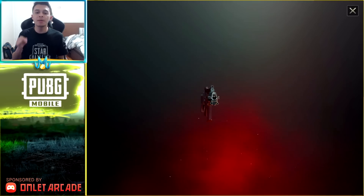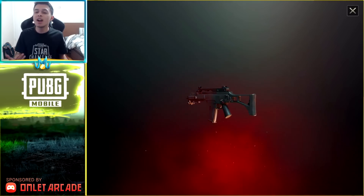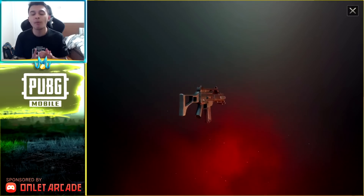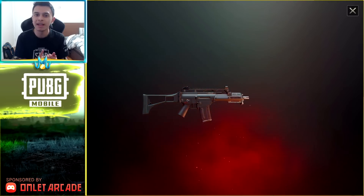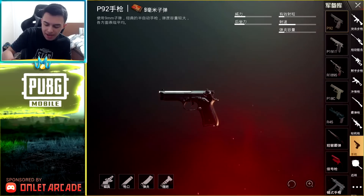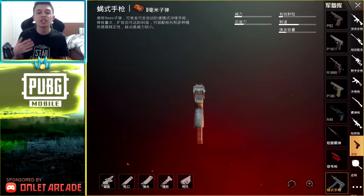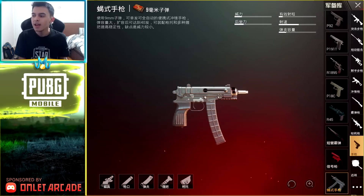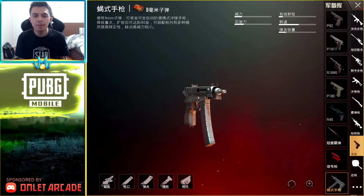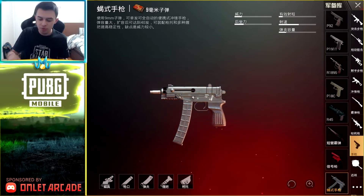Today's video, we're going to be talking about the brand new G36C, which I'm not sure if it's coming out next update or the update after that, but it's a gun that hasn't been released in the game yet. I want to show off how OP this weapon is, how amazing it is. There's also another weapon which is considered a pistol, but it's a machine pistol — it's a submachine gun pistol, and it's like a scorpion.